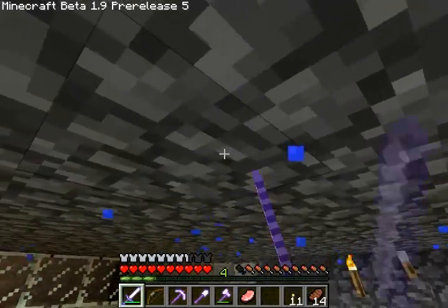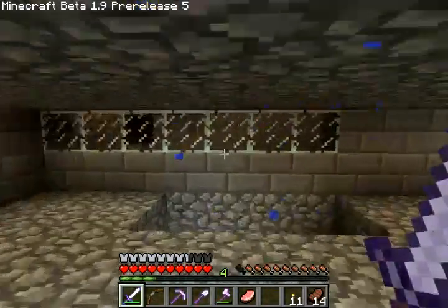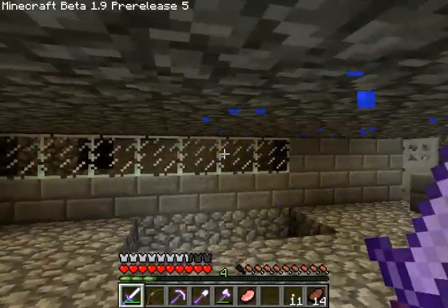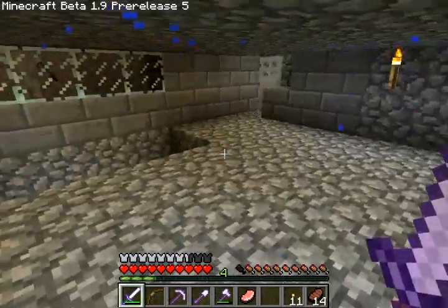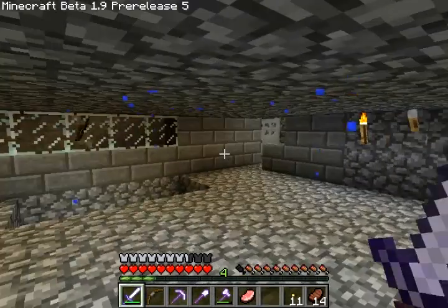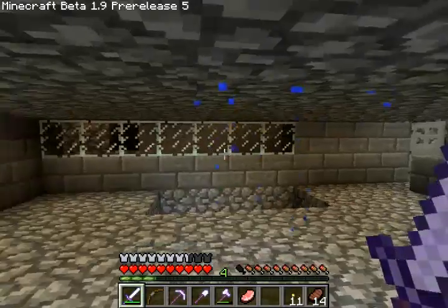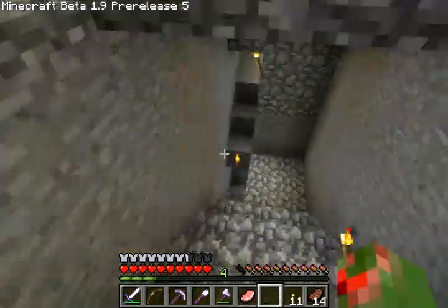I changed it with MCEdit and made it into a skeleton dungeon, because I wanted to show it off. Zombies have armor and a little bit more damage resistance than normal mobs. If you stay about 16 blocks away, like working around near the chest, they'll spawn. So yeah — this is an XP farm, if you haven't already guessed.